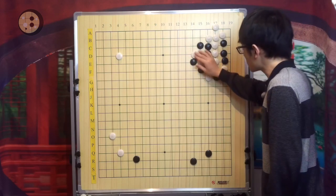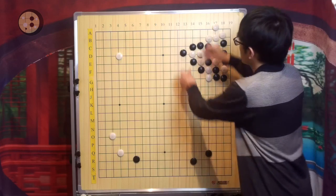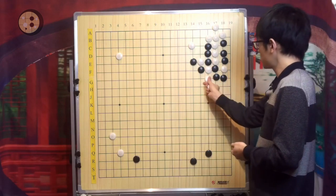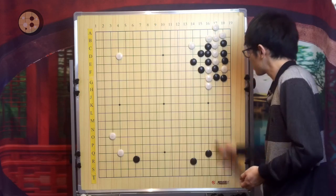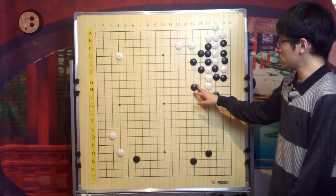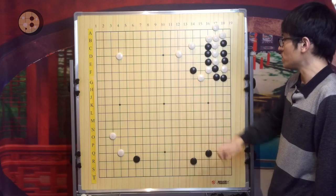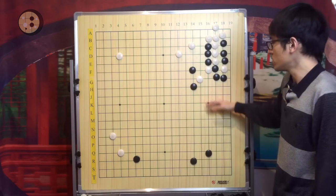If White escapes, this fight is not good for White, because Black cannot leave the corner anyway. Black ataris and tries to push and capture everything. So if White plays the nice move out and Black captures — in this case the result is somewhat similar to a familiar shape, except White has some aji here, but Black can always try to block. So Black is actually more complete on the right-hand side.